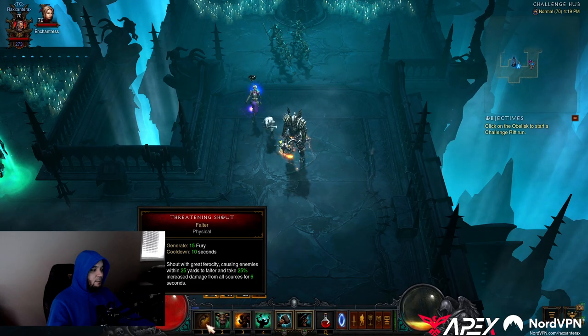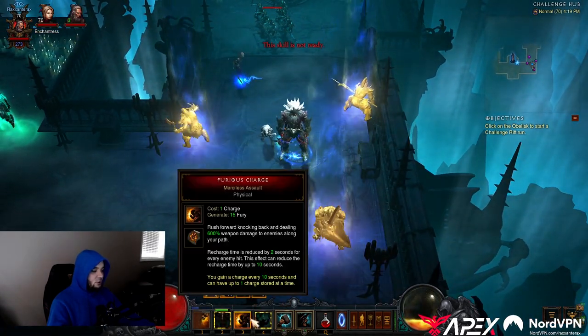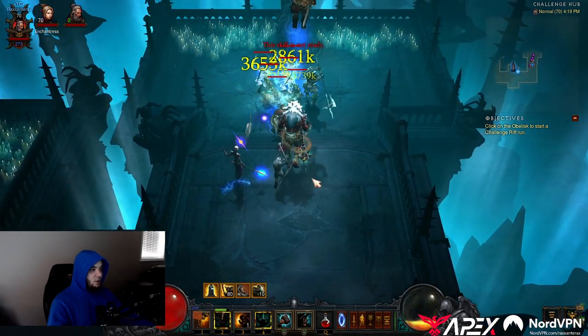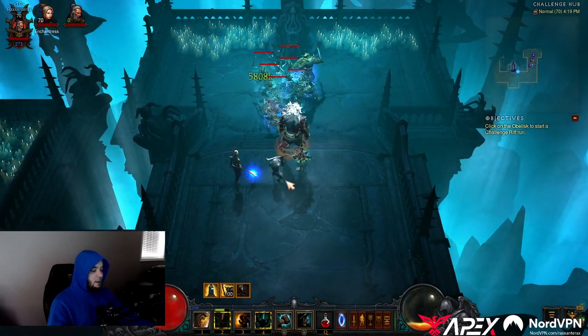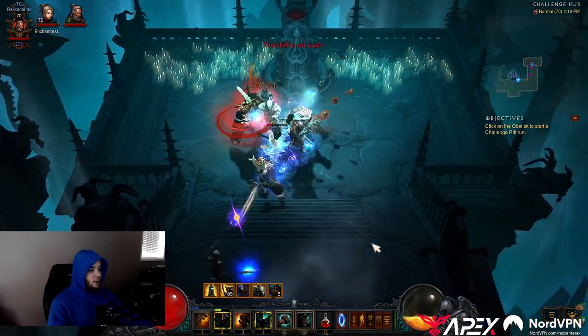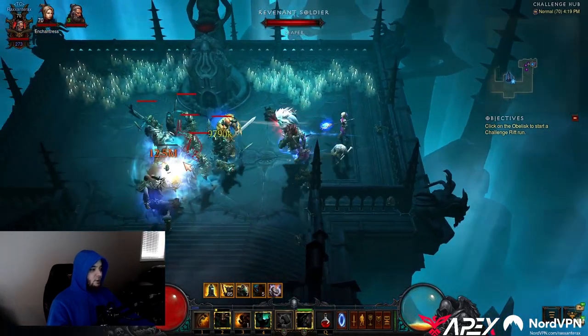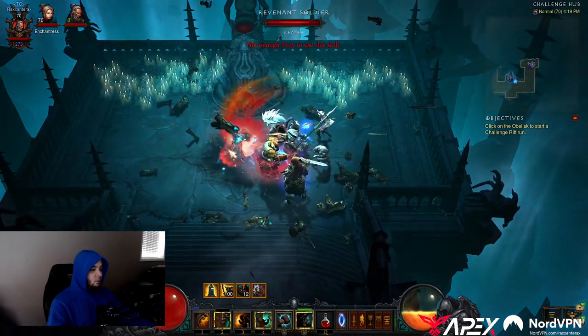You can pretty much spam Threatening Shout and Wrath the Berserker every time that they're up. You should only need to summon your Ancients one time, and then they should just go ham. But if they die, you can resummon them. Charge around, and you should only have to activate Battle Rage once or twice. Just make sure the buff stays up, and just smash people with Hoda.